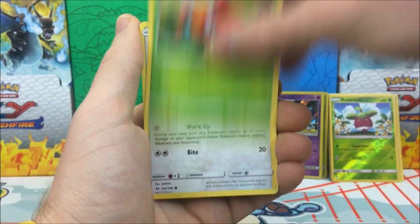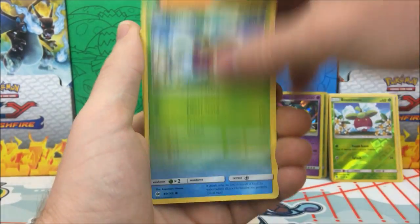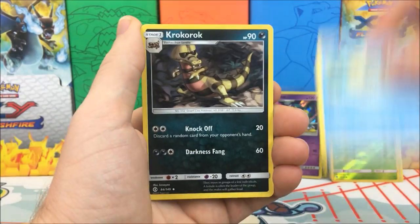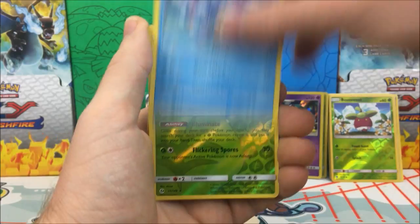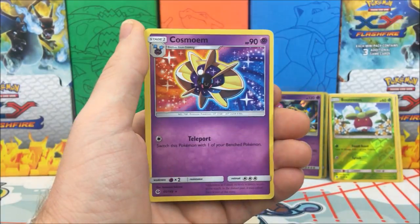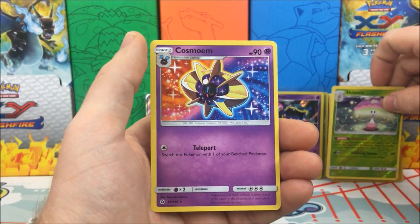We have a Feroaligatr, Paras, Lillipup, Bounsweet, Dubwool, Fairy Energy, Pelipper, Croconaw, Brionne. Reverse holo is a Shiinotic, and our actual rare is a Cosmoem — regular rare.